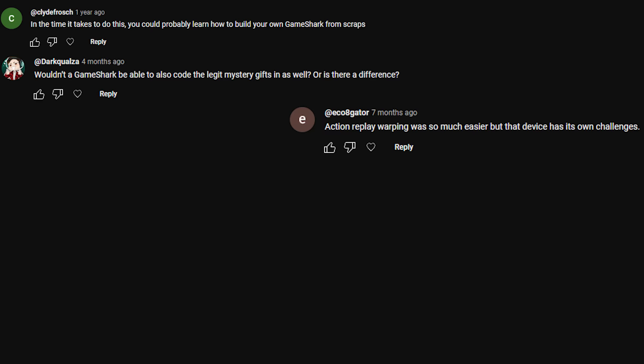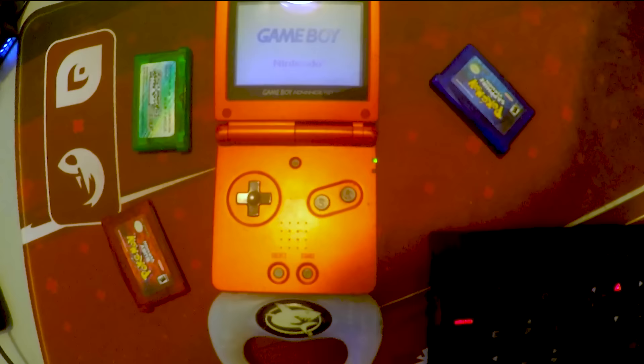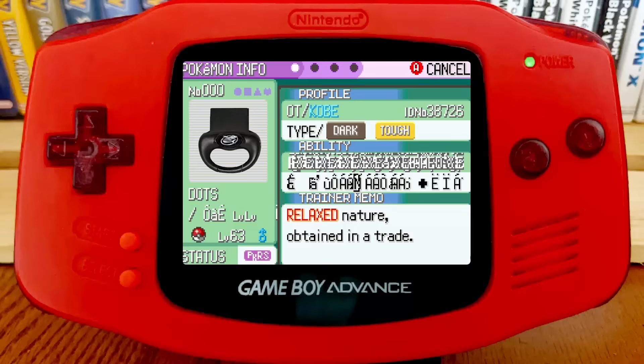One of the most common comments I got on the first video was: why not just use an Action Replay or Game Shark? While they're pretty expensive these days, the codes are different depending on which model you have, and they often fail — my childhood Game Shark doesn't even boot. But once you complete this guide and get a working ACE Pokémon, it's like having a Game Shark inside your game, for free. And so, let's begin.